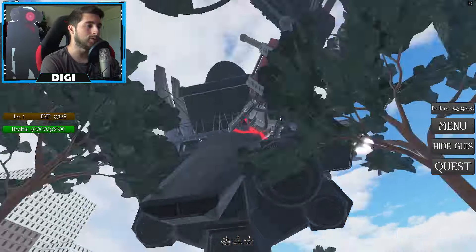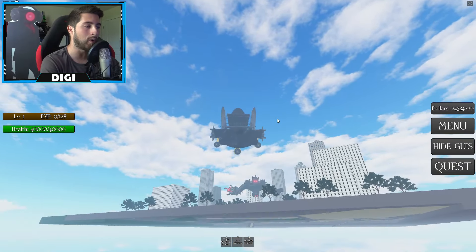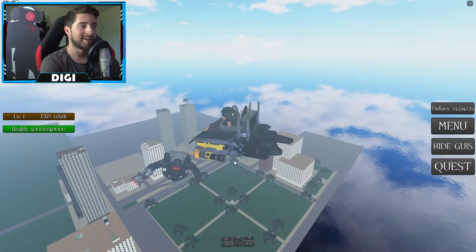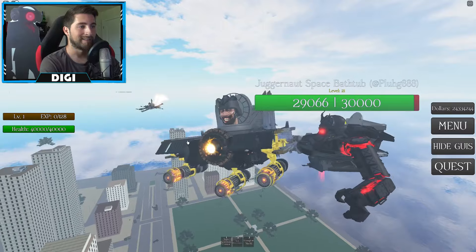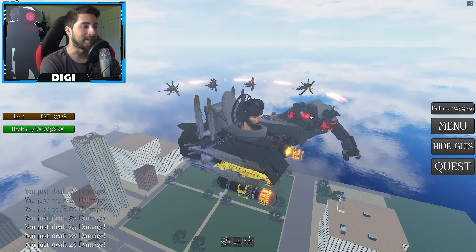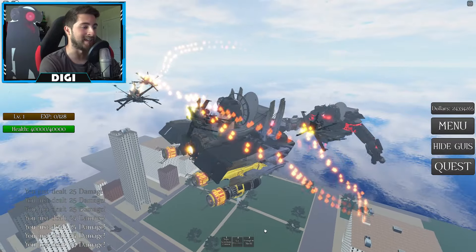If you press F you do start flying — we're a bit slow but you are a behemoth, a monster. We're going to activate star destroyers — look at this, wait for it. There they are! My little guys, attack him! They're doing the tiniest damage.